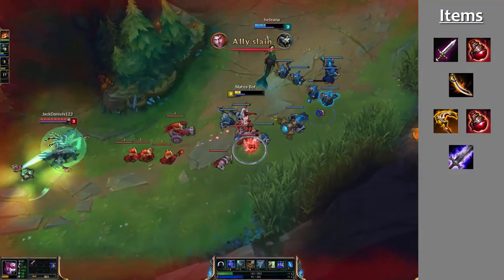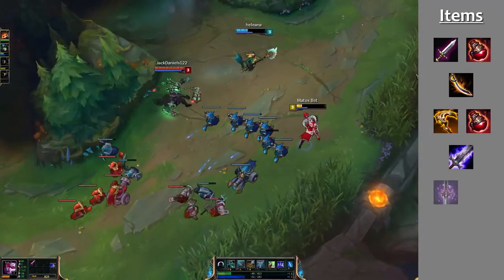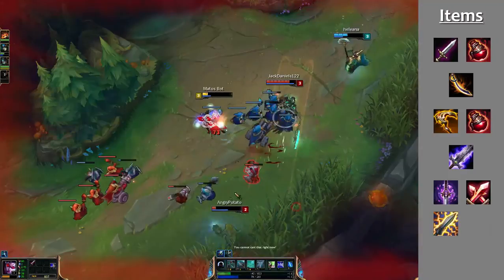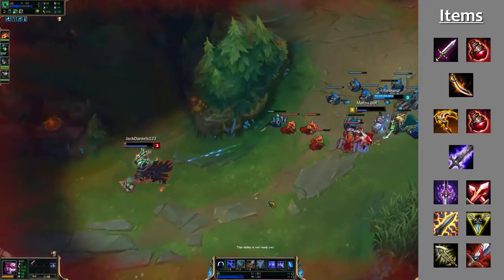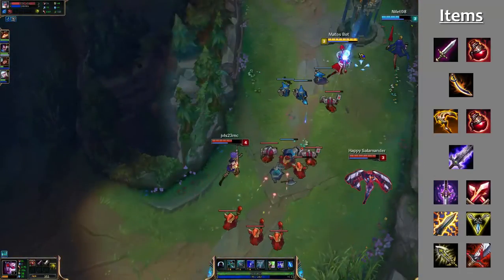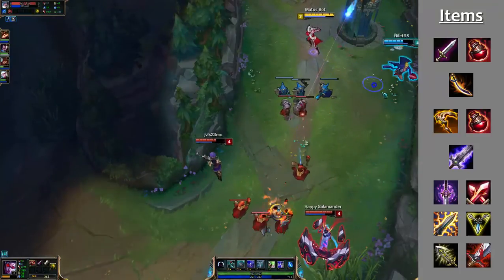Then you can go whatever — Youmuu's Ghostblade, Phantom Dancer, Statikk Shiv, or Trinity Force. For beginners, I advise you to go after Bork, then try to get Phantom Dancer into Trinity Force, which gives a huge attack speed boost and makes for a really annoying Vayne, which is really, really cool to play.